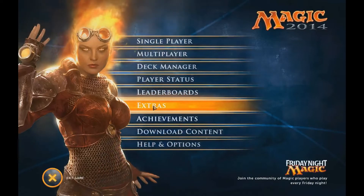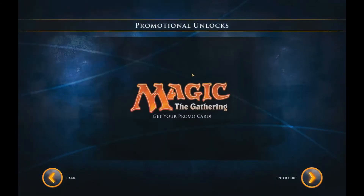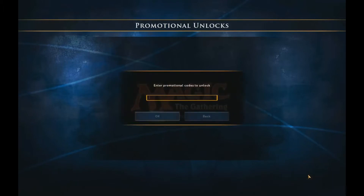What you need to do is go to Extras, then Promotional Unlocks, then hit the Enter Code button, and just type in the codes, which I'll put in the description below. You type them in one at a time, and then click OK.